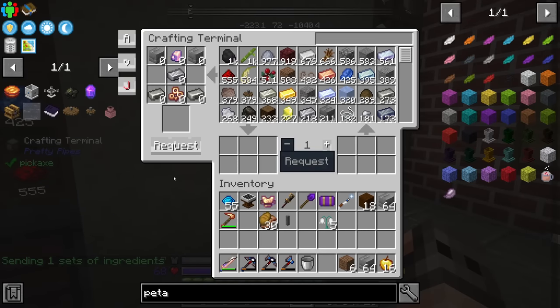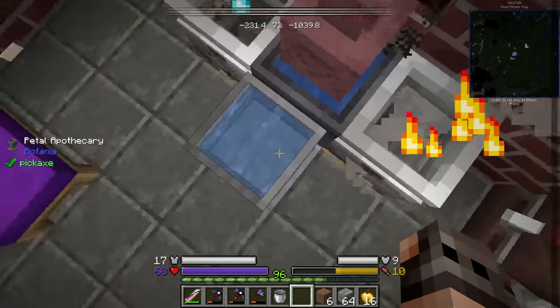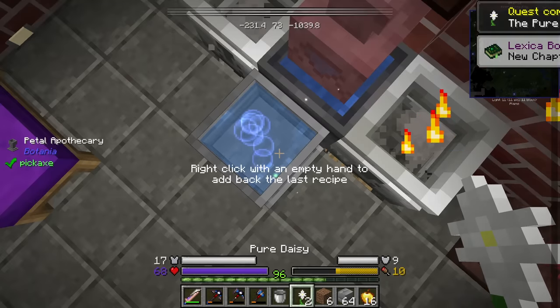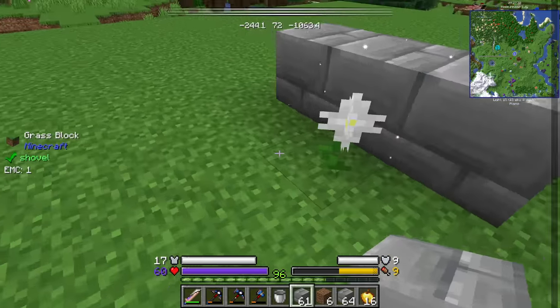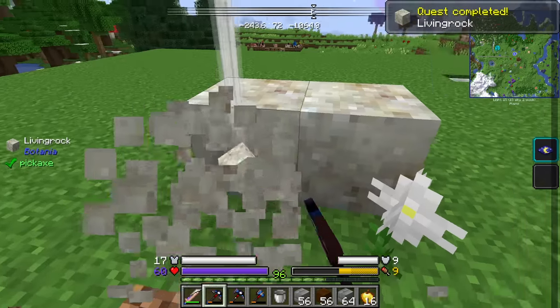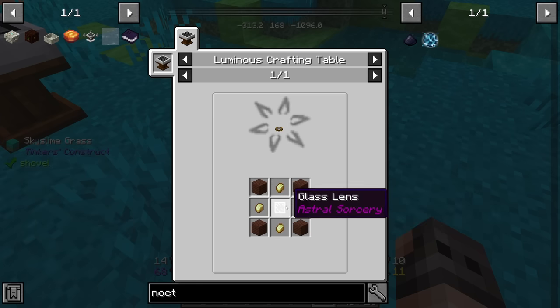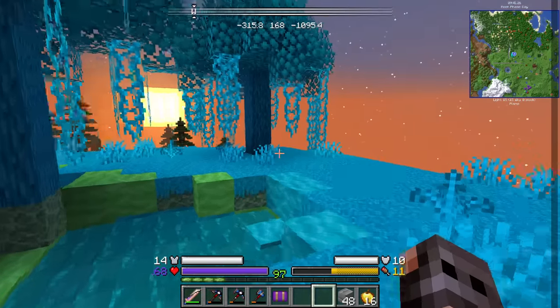It is the next morning. That should give us infused wood. It takes time - then do your thing. In the meantime, we should be able to make our petal apothecary. It's four petals, one refined radiance, and one seed. For living rock we are going to need the smooth stone bricks from Eidolon, and living wood is just infused wood. This is the recipe for the runic altar, and I can assure you this is much more complicated than it looks - because it's not cheap.